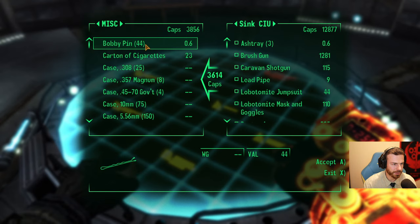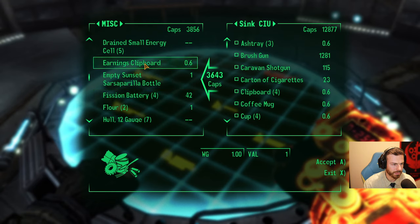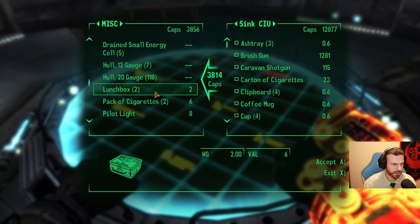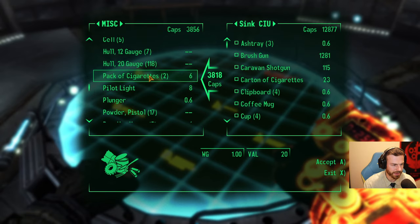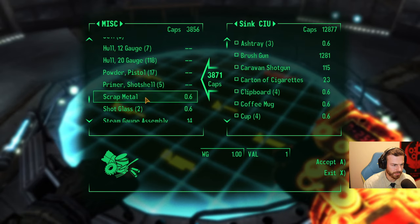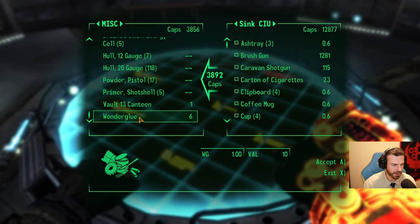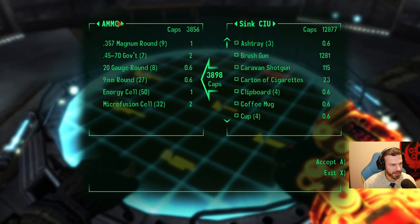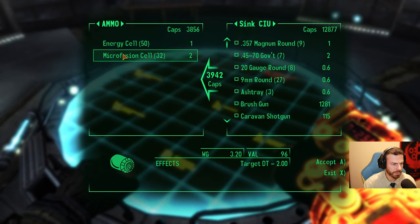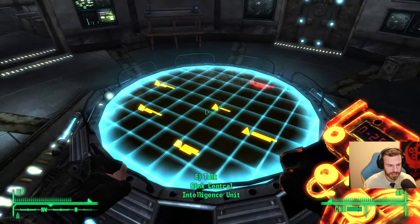And miscellaneous: all those ashtrays, vision batteries, flower. Do I need landmarks? It's heavy — I need to get rid of everything. Steam gauge assembly, teddy bear, toy car, wonder glue. That's not bad. I still have ammo. Microfusion cells — those are needed for something, I will keep them for now. 4k — that's not bad. Finally getting some caps my way.